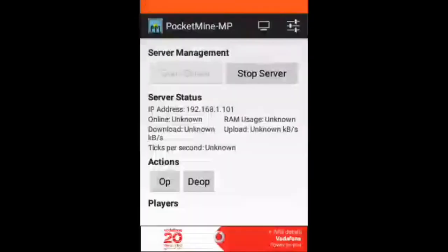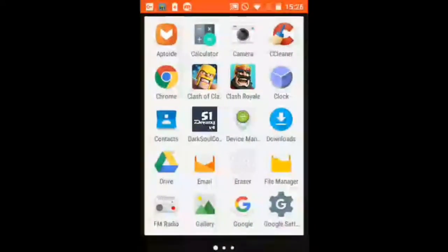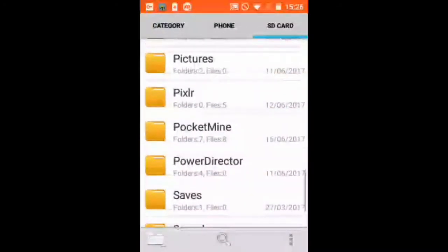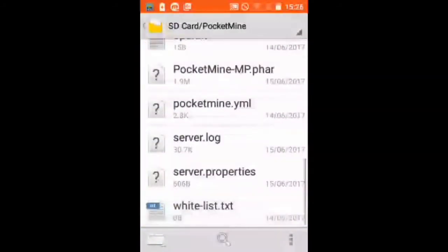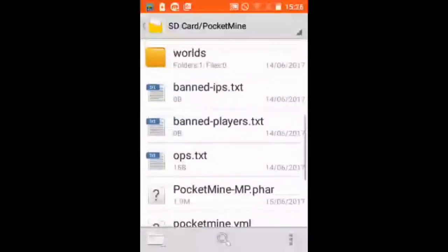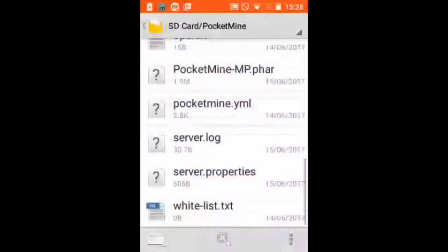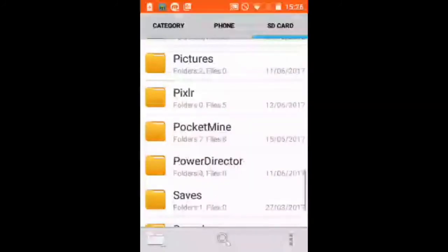This has happened to me before with the console. So you go back to the file explorer, go to PocketMine, and as you can see, this file here — which is 1.9 megabytes — is not good. You're gonna have to download the second .phr file again, delete this one, and paste that one in, and it's gonna work.